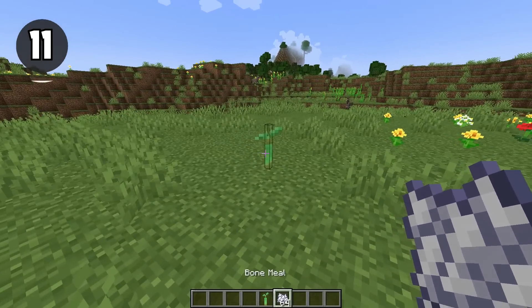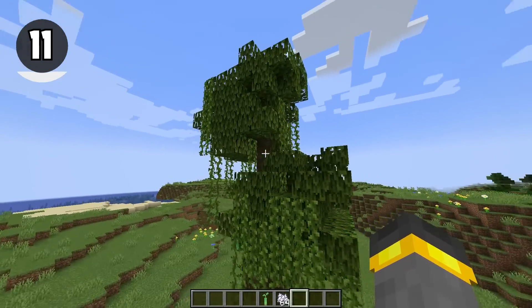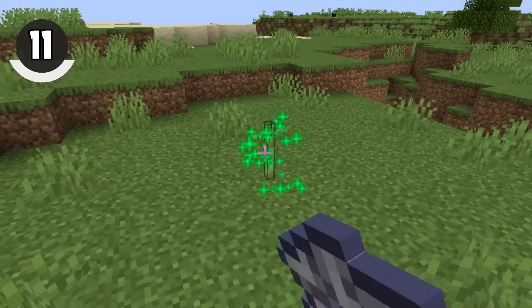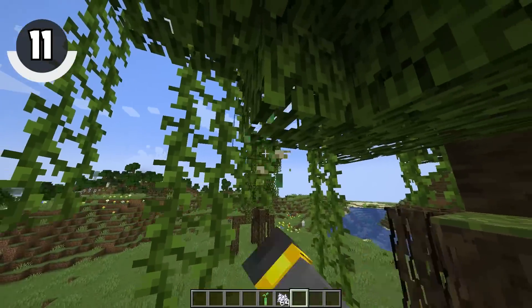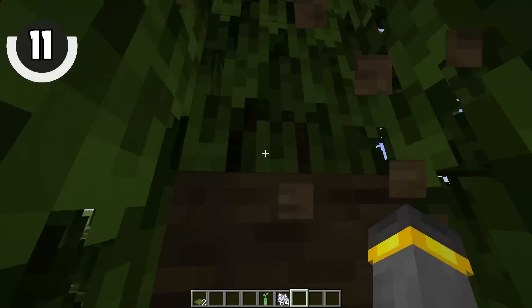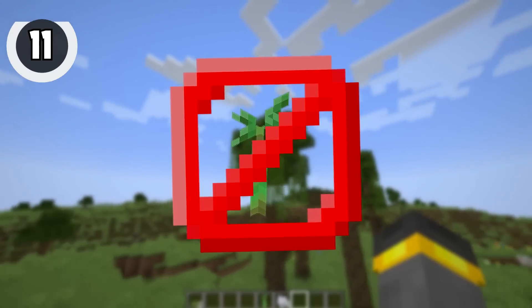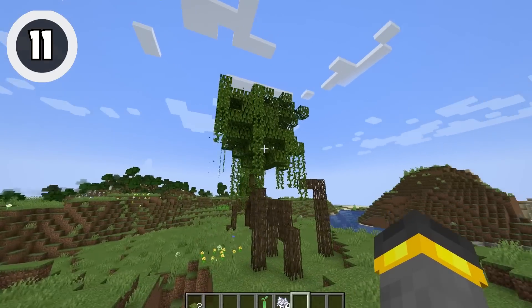We're halfway through the list. This next one is a general fact about something in the Wild Update that for the longest time I completely misunderstood. When you find or grow a mangrove tree, you're going to have propagules — it's a great idea to take those off of it if you want to grow more mangrove trees. Did you know that mangrove leaves are the only leaf in the entire game of Minecraft that don't actually naturally drop any saplings? No propagules will ever drop from a mangrove leaf, unless they're already growing on the leaf.